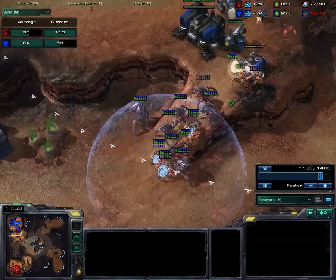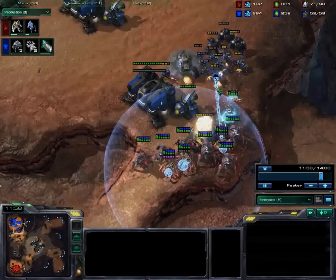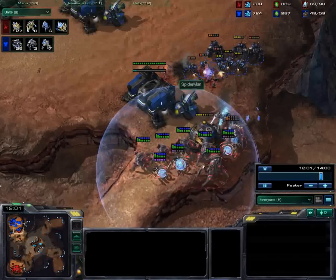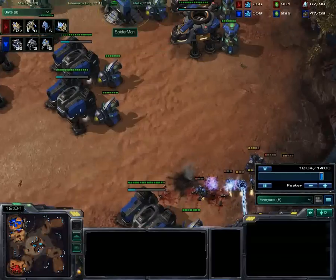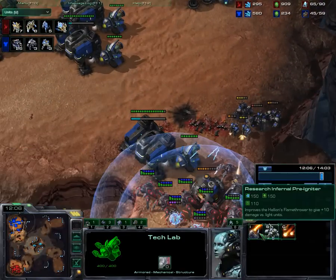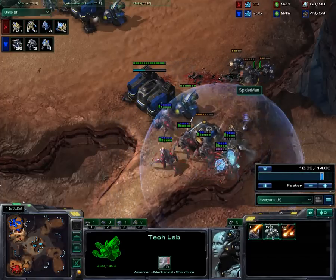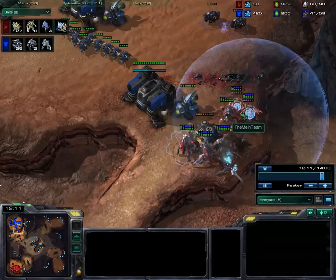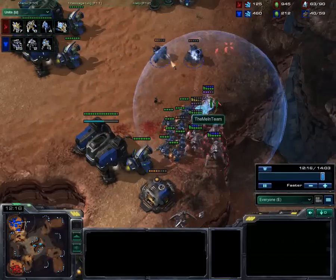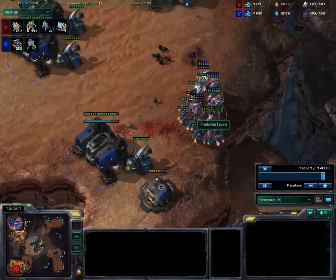Low APM, although actually I have quite a bit right now because the game is forcing me to do it. He pulls another tank — I'm not sure why he didn't siege it. He doesn't have siege tech yet because I hit him too soon. That's why he didn't siege his tank. He just doesn't have enough here. After I bust through the Supply Depots, he's going to pull some workers off the line to try and fight me. A little bit of a micro miss for me there.